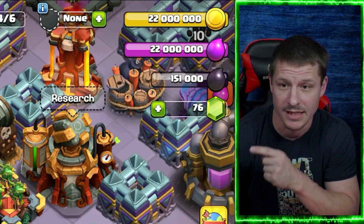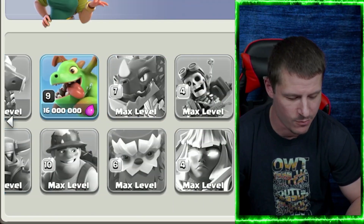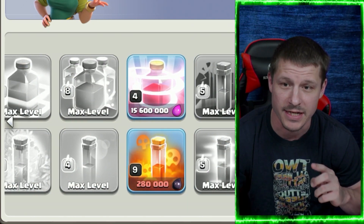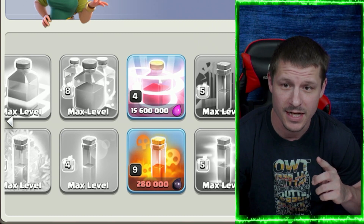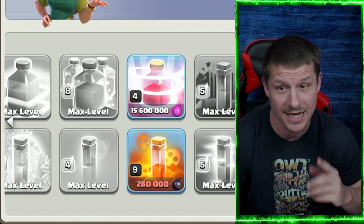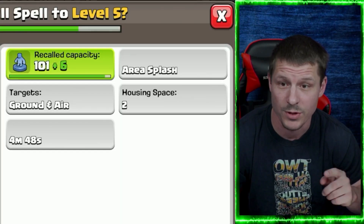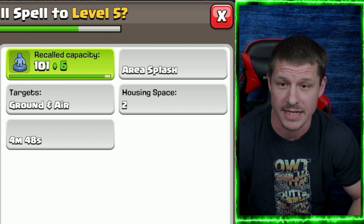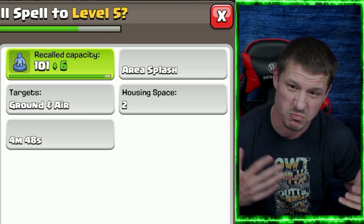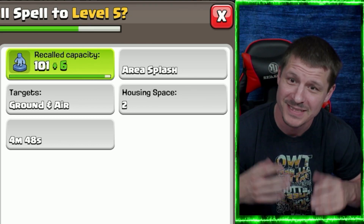Next, let's go into the Laboratory and do some upgrades with Elixir. I think I'm going to upgrade the Recall Spell so I can use the Book of Spells I have, because I actually need to collect clan games and there's a Book of Spells in there. The Recall Spell is getting a capacity increase of six. Six doesn't seem like much, but let's do it anyway.